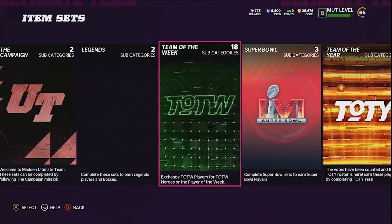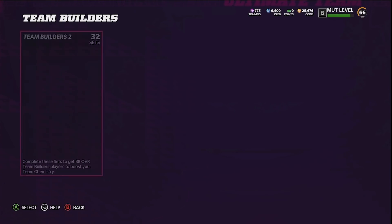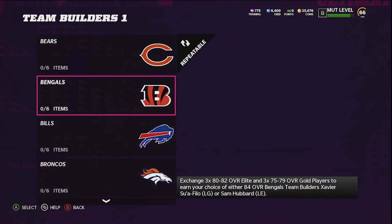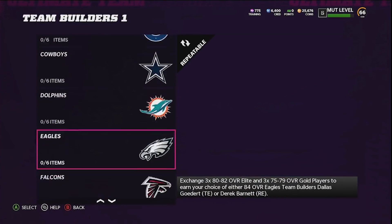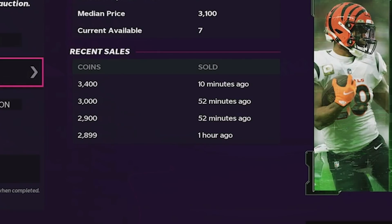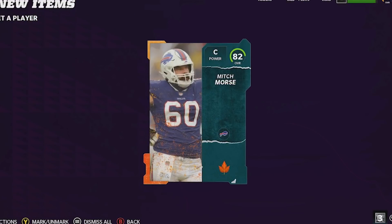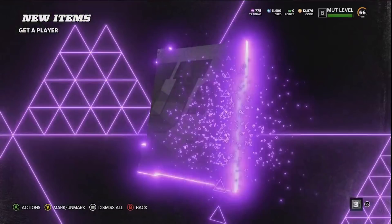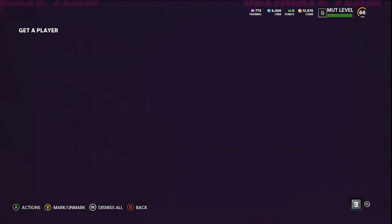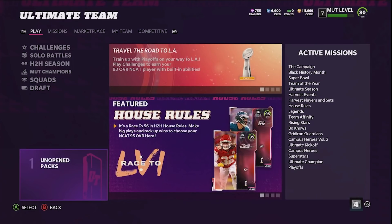I'm gonna keep completing team builder sets and then eventually start opening some ghetto player packs. If I pull anything good I'll show you guys. Oh, a Team of the Week pull — a 83 overall Joe Mixon going for around 3,000 coins, I'll take that. A harvest card, 82 overall Mitch Morris. Power up pull — Bo Jackson power up, selling around 4k coins. Let's go!